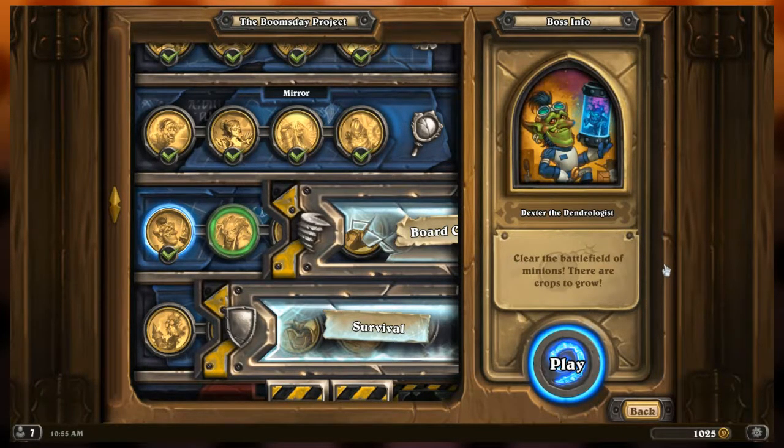Alright adventurers, welcome back to All Play. We're taking another look at Dr. Boom's Boomsday Project - the newest expansion within Hearthstone. It's got a single-player component known as the Puzzle Lab where they have different scenarios set up. What we're doing here is board clear - the goal is to empty the board completely of minions. We completed the first part of the board clear wing, so let's head on to the second.